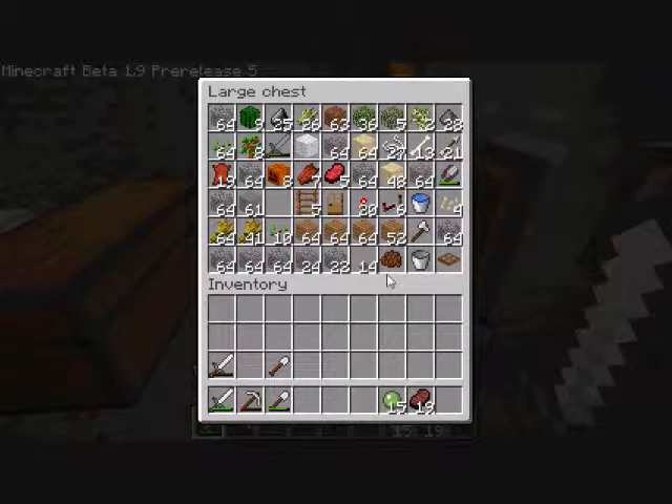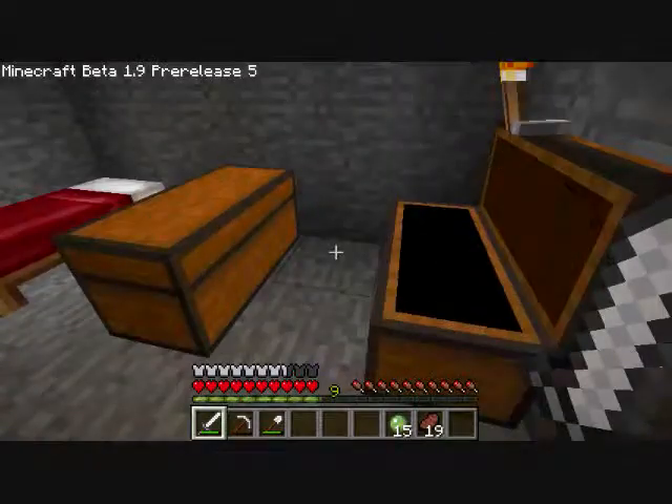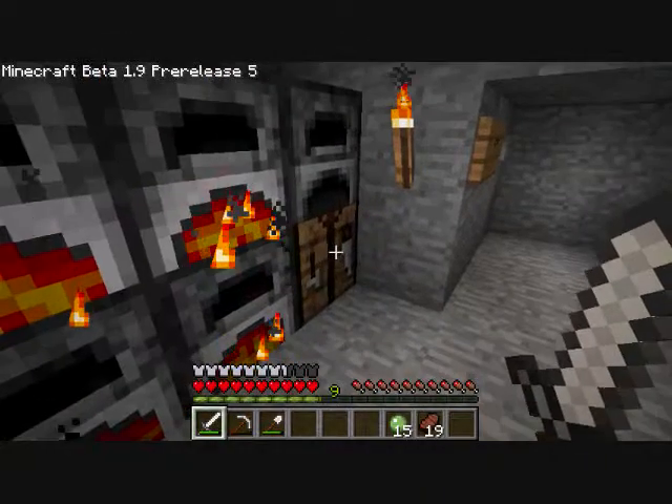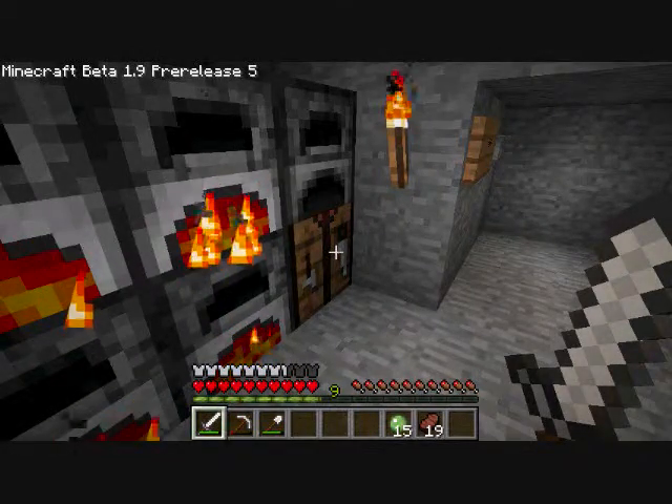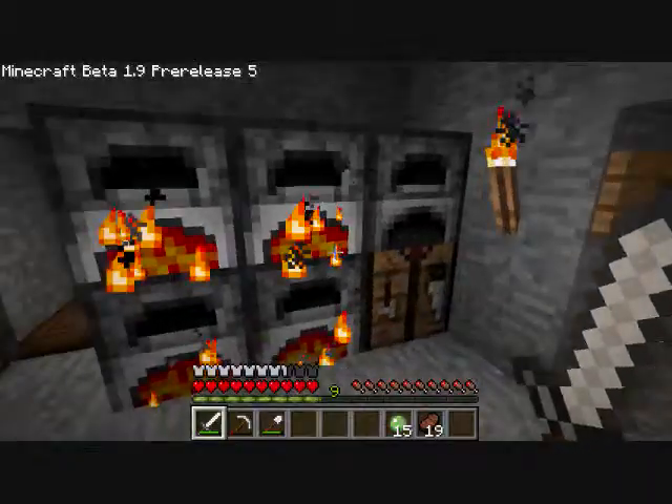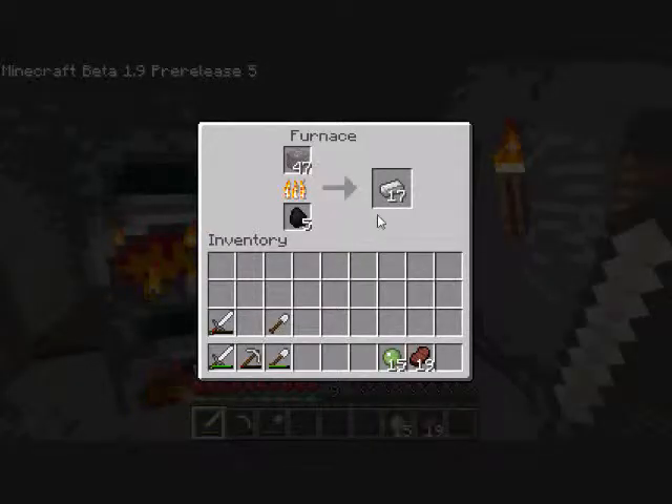But if at all possible, I'm going to make a mob trap there. That way I'll be able to farm experience, as well as arrows and bones and spider eyes. I think you can get those from the regular spiders, right? I'm not sure, but it shouldn't be a problem — I should be able to easily just kill them.